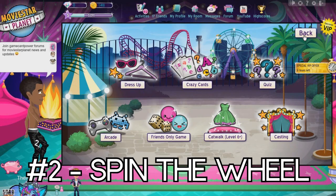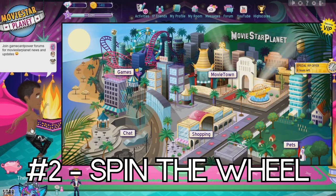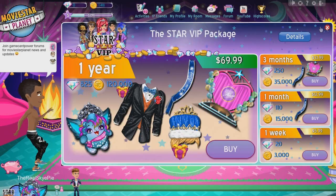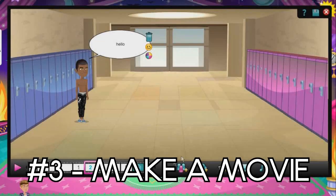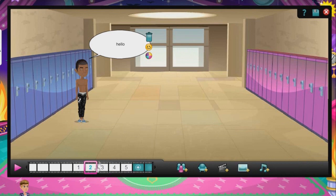A faster way of doing it is when you first sign in you have to do the wheel, but I already did the wheel today so we're not doing the wheel again. Another quick way to get Star Coins is by making a movie.